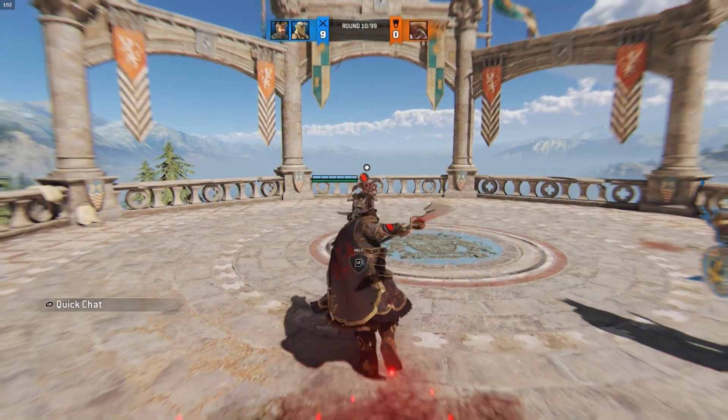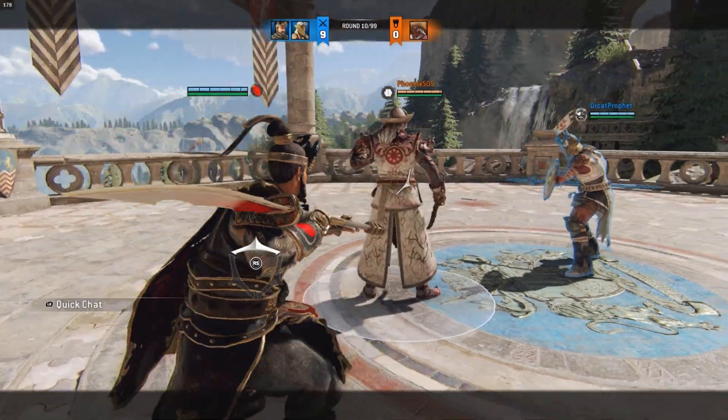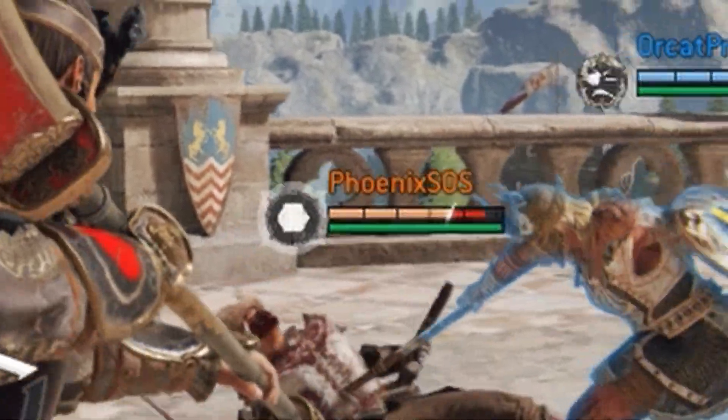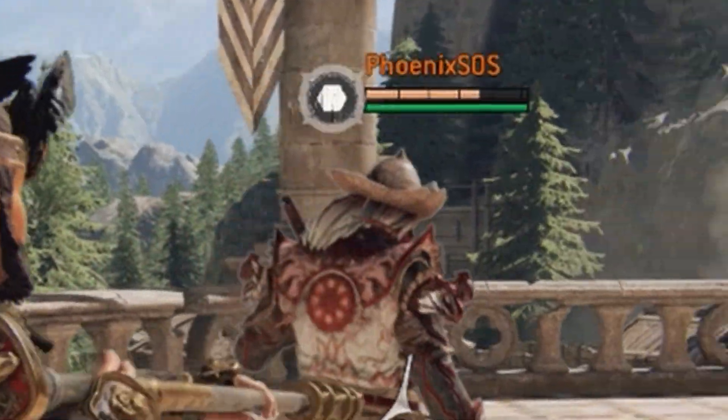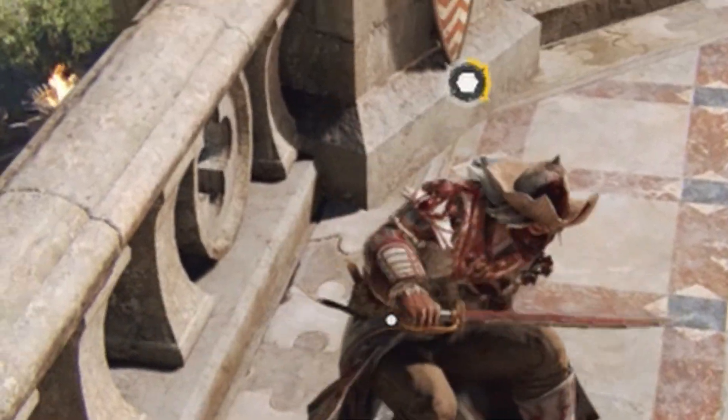Tip 1: A blinking enemy means a teammate's tag. When you're in a gank scenario, you have to watch the tag system. Every attack that you or your teammate do applies a tag. You can see it by the blinking white animation on top of the emblem. You or your teammate can apply as many attacks as you want all day — as long as your teammate doesn't attack, they won't get revenge.